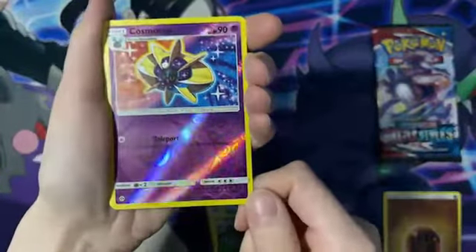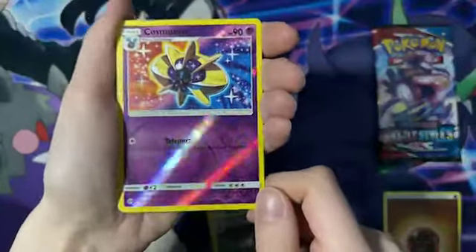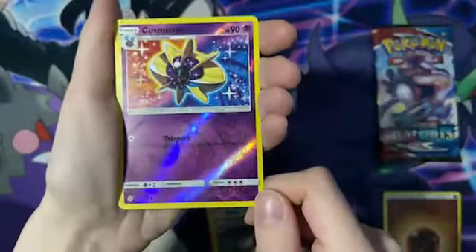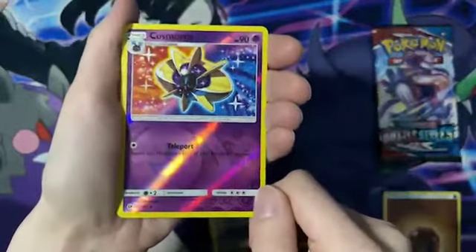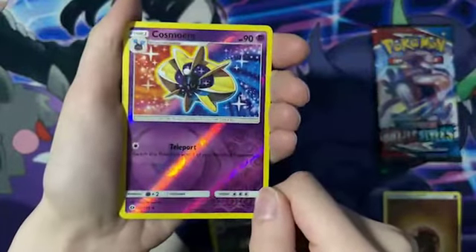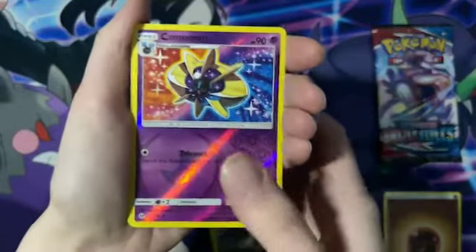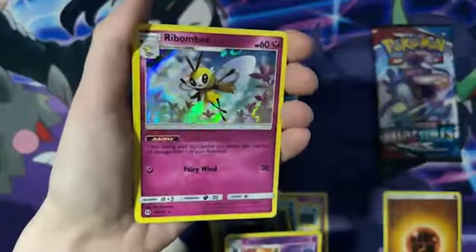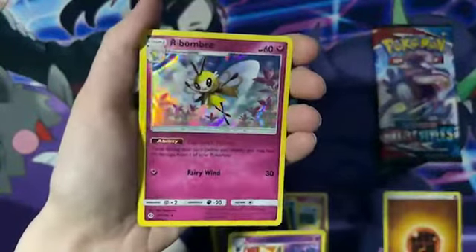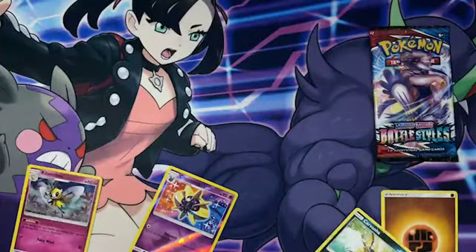Reverse Holo Cosmoem — this one is a rare. I don't believe I have this one. I love the Sun and Moon Reverse Holos — you get the jumbo energy there and little energies everywhere else. Look how awesome this looks. We stan Sun and Moon Reverse Holos. Our rare for this pack is a Holographic Bombirdier. I don't think I have this one yet. Look at that rainbow — that's pretty sick. I quite like that a lot.